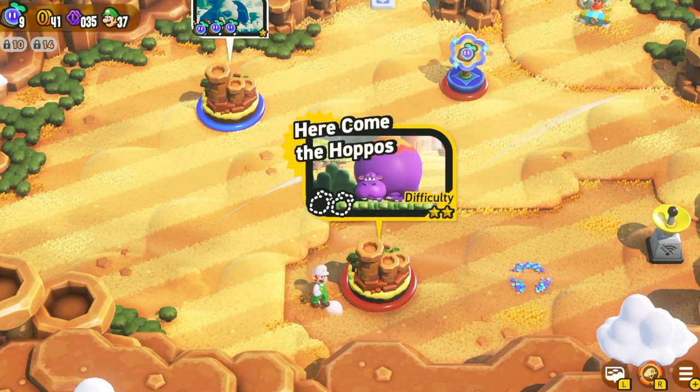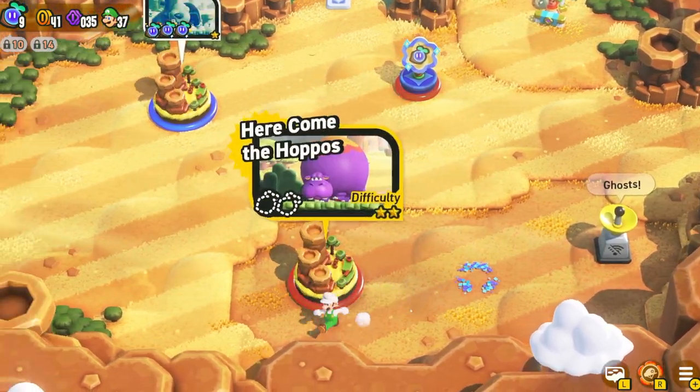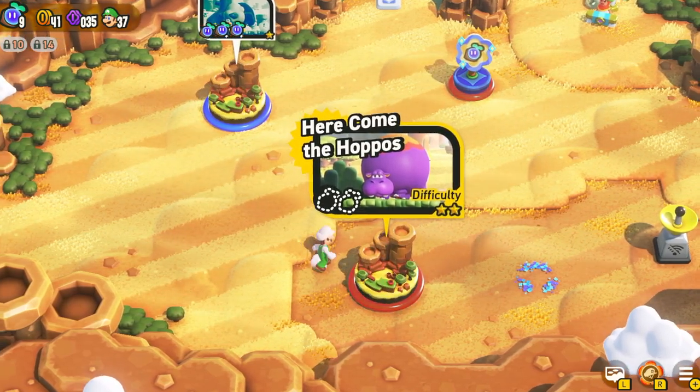Hey guys, today we're gonna be doing the 'Here Come the Hoppos' video. This is a level of Super Mario Bros. Wonder, and without further ado let's get right into it. It has a difficulty of two stars if you're wondering, and let's get into this crazy level.